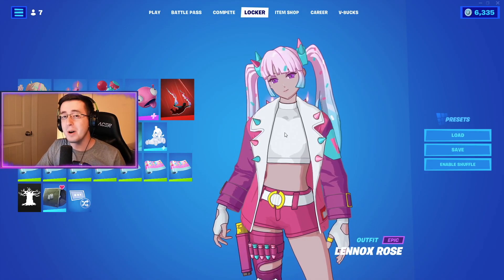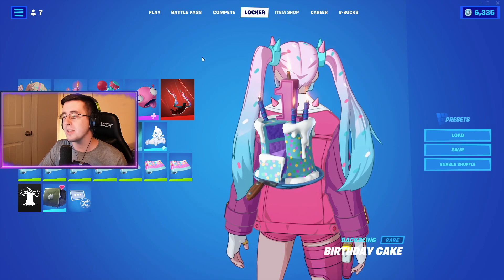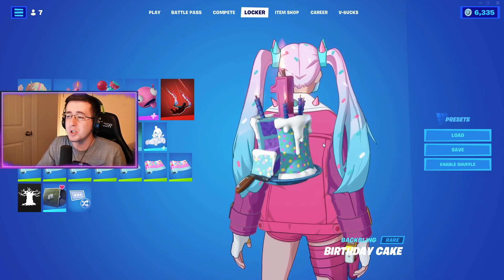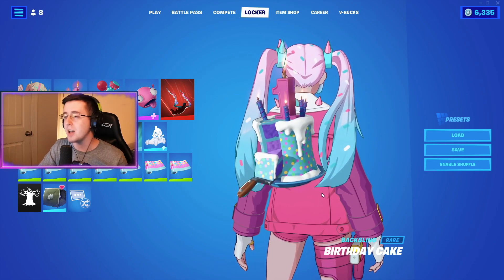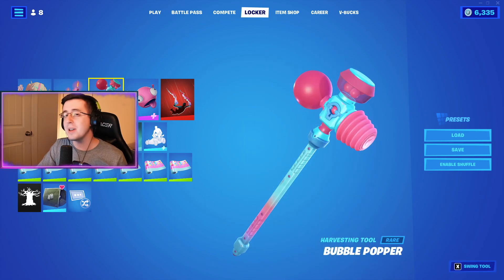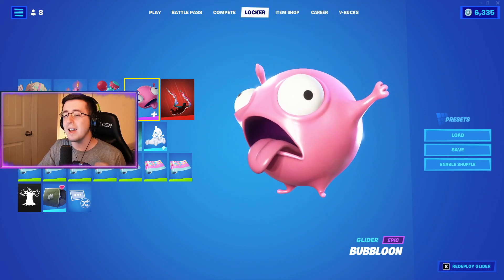For our fourth combo, we have the Bubblegum Punk edit style for the Lynx Rose skin. The back bling is the Birthday Cake — it's phenomenal, matching the sprinkle-like hair, and the number one on it matches the jacket perfectly. Everything about this back bling fits this edit style. For the pickaxe, the Bubble Popper was the obvious choice to match the bubblegum punk theme, and for the glider we're going with the Bub Balloon to continue that bubblegum theme.